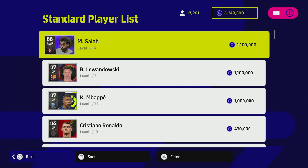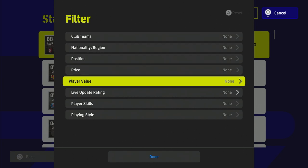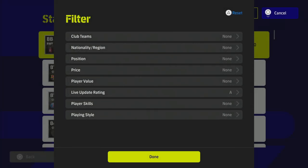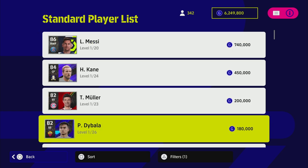We're going to quickly check out this week's live update and I'll give you four or five recommended players I would put into your squad, if you have them or have the GP to buy them. We'll go to the live update rating, starting with A. There are a couple of B players as well — Messi is probably the pick of them, but actually I'd say Rudiger is probably the pick.